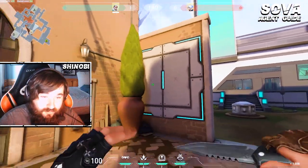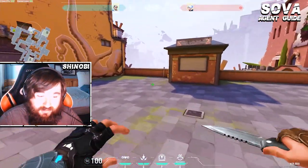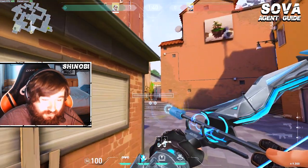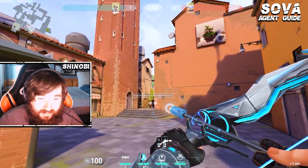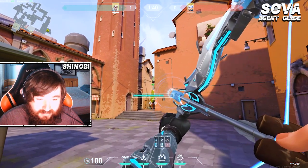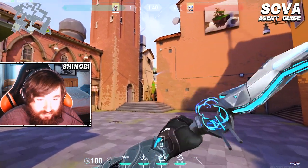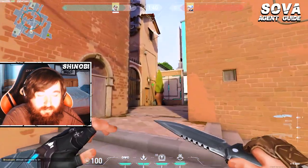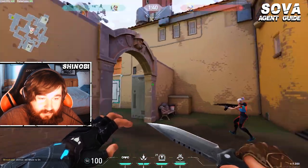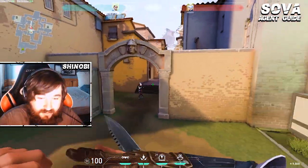Likewise, another way you can do that dart if you're outside B is if you come behind this hut back here where these fish are, and aim just to the left of that light post there, full power again, just shoot it. Same thing — it'll ping middle, get all of close mid. It's a pretty safe way you can get the information here.